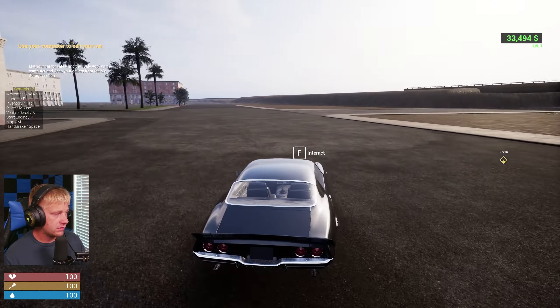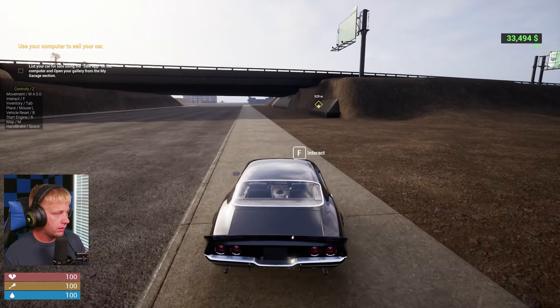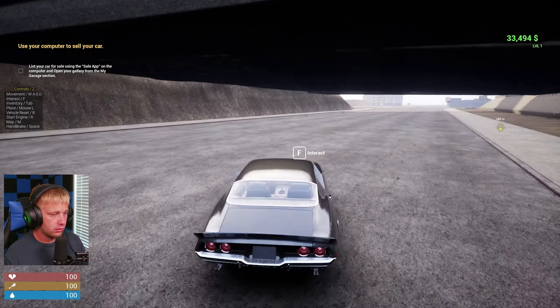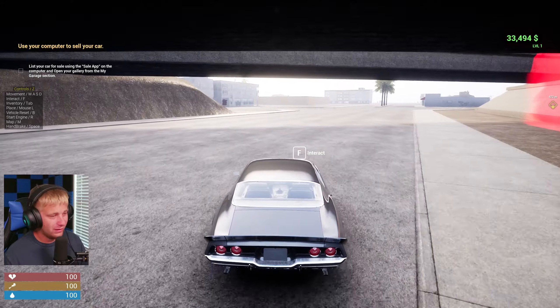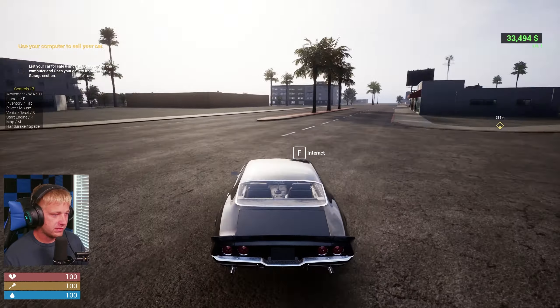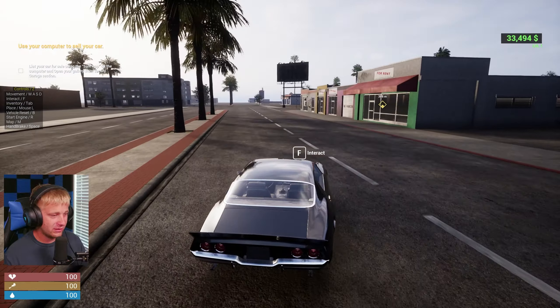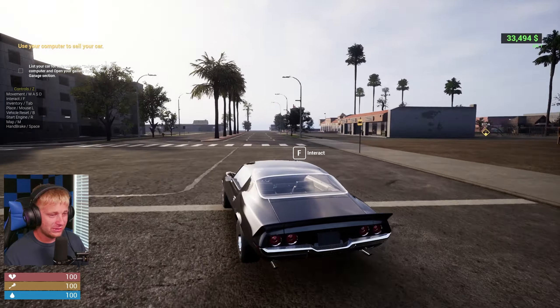The tutorial says to list the car for sale using the sale app on the computer and open our gallery in the 'My Garage' section. This thing is very squirrely — she is very tail-happy. It's trying to get sideways even when I'm not steering. I was not expecting that.